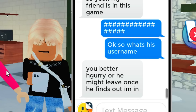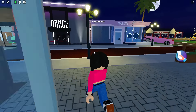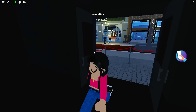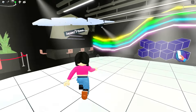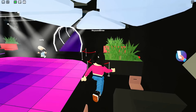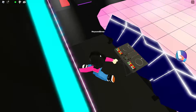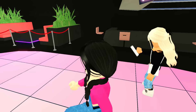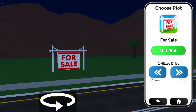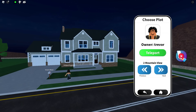Okay, so what's his username? You better hurry or he might leave once he finds out that I'm in. Oh my gosh, if it's that serious, that's a little bit strange. Like, he definitely — I don't know if he doesn't like you anymore. Why are you going in the dance club? It's not time for dancing — there's nobody here anyways. I'm trying to look around this place. Where is he? He's not even here at all. His name is Trevor. Oh my gosh! Okay guys, let's check it out. We need to see who has a house. Wait, Trevor right here — party girl. There's someone at his house.